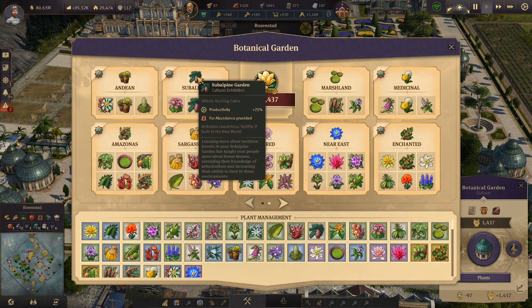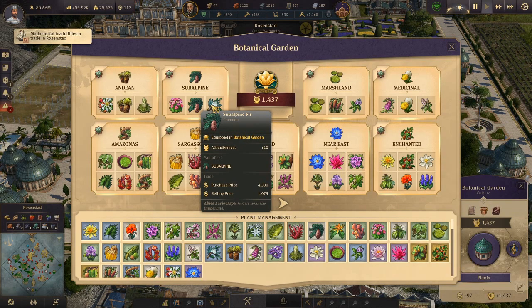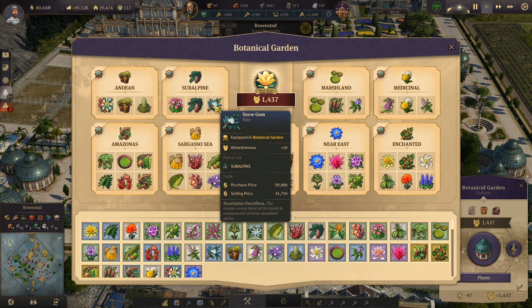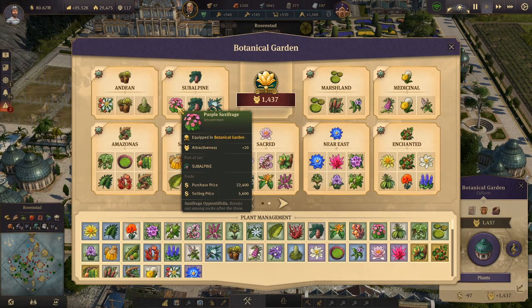Next we have the Subalpine Garden. It affects the hunting cabin, also plus 25 percent productivity, and we have fur abundance provided on the island. In the New World we get the kautschuk fertility. The set includes the Purple Sexy, the Subalpine Fur, and the Snow Gum — rare, common, and uncommon — and you can purchase all of these at Madame Kahina's harbor.